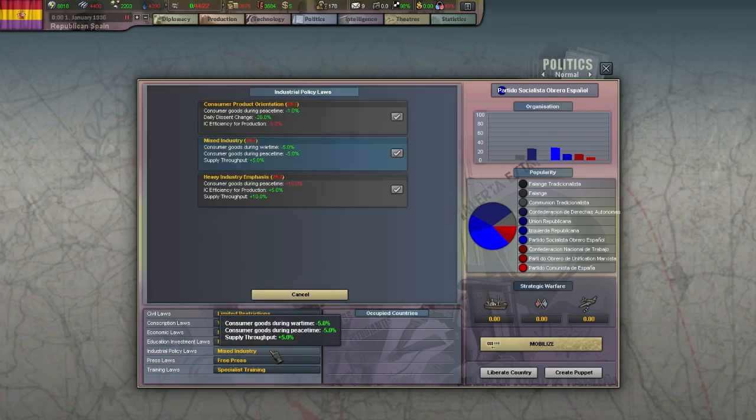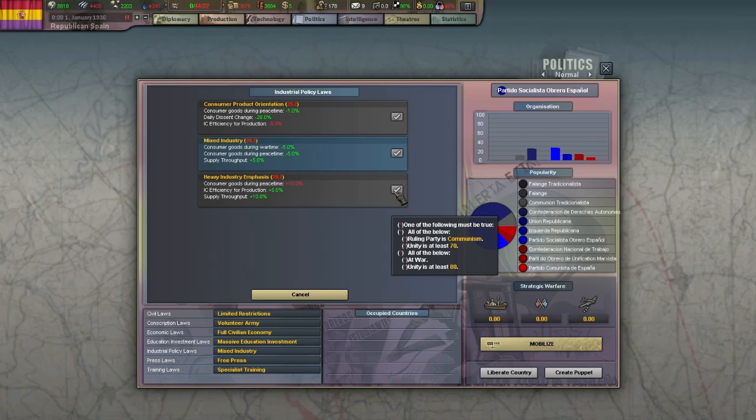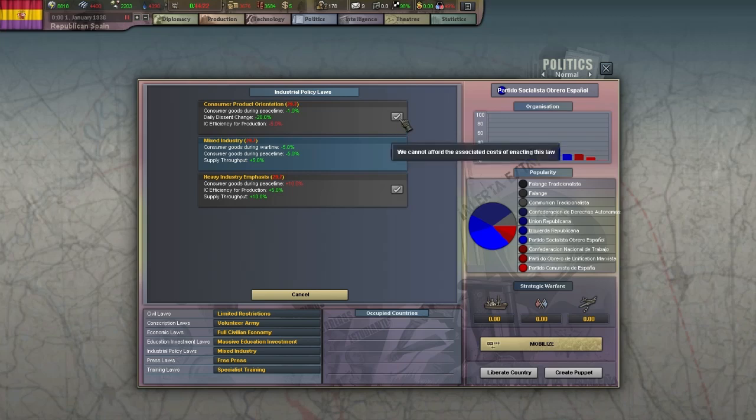Industrial laws have varying effects for each option. While the bottom one is the most desirable, it can only be picked when at war with national unity above 80, unless you're playing a communist nation. Mixed industry is also decent with its supply throughput increase, and consumer product orientation can help you get rid of dissent if you can't quite seem to lessen it just by producing more consumer goods. Finally we have the press laws.